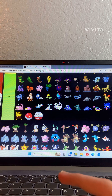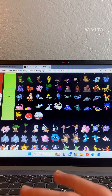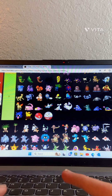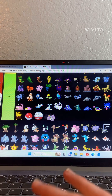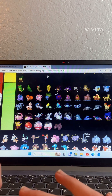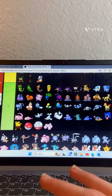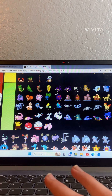Exeggcute — oh, the girl and boy versions! I always wondered why one's shorter and one's taller — that makes more sense. Cubone — I like Cubone, I'll put him in C tier. The evolved forms — B tier, then A tier.